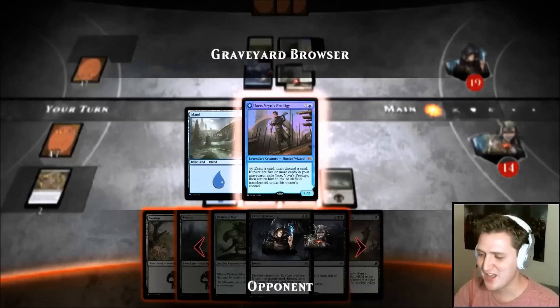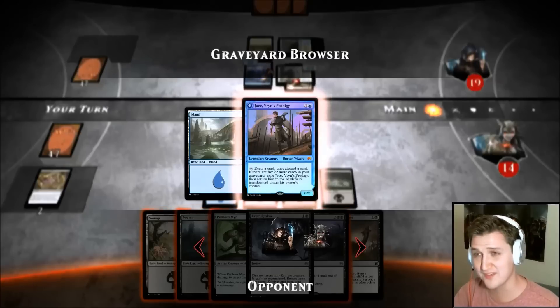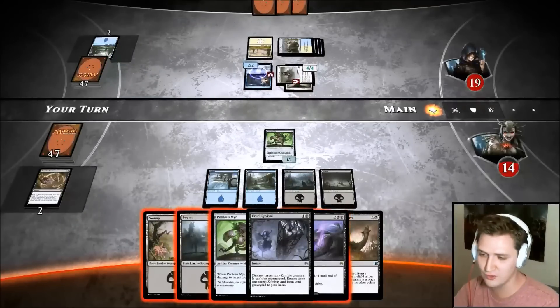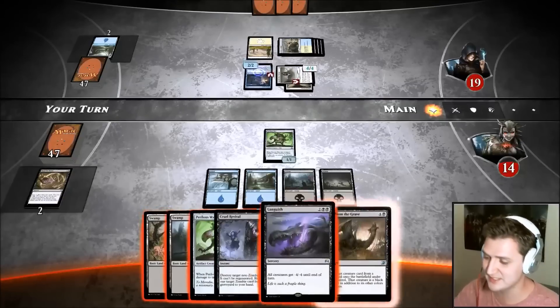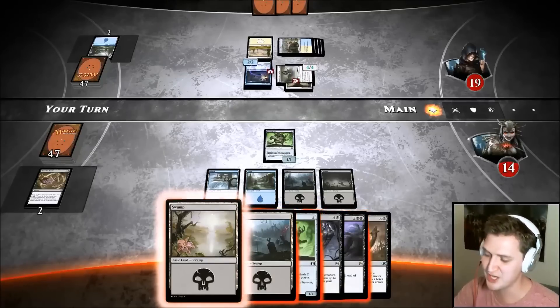Love seeing Jaces — don't steal Jaces with Rise from the Grave unless they're in your graveyard, because the card says 'return to owner's control.' Even if you control the card, you don't own it — Magic semantics. Also, things like Telling Time don't say 'draw' on them, they say 'put' — so they don't work with Sphinx's Tutelage.